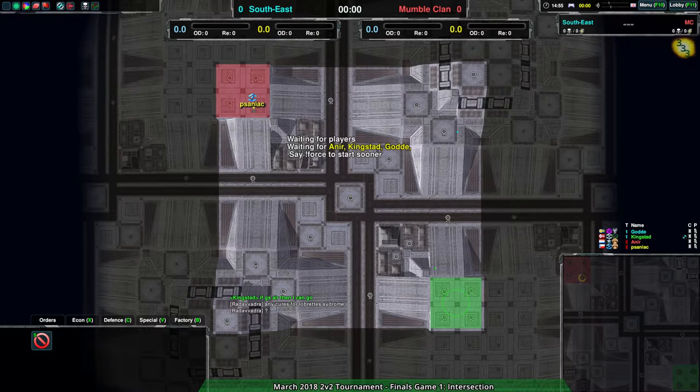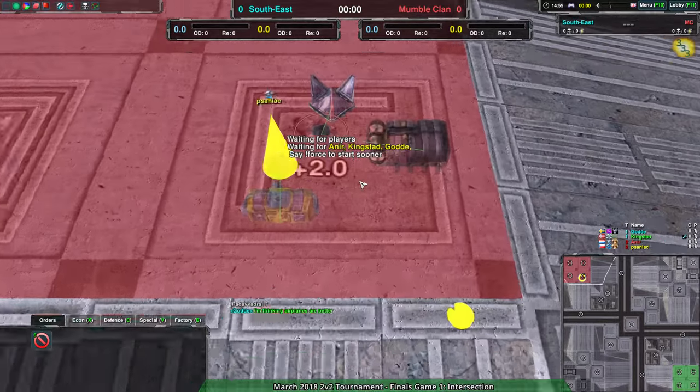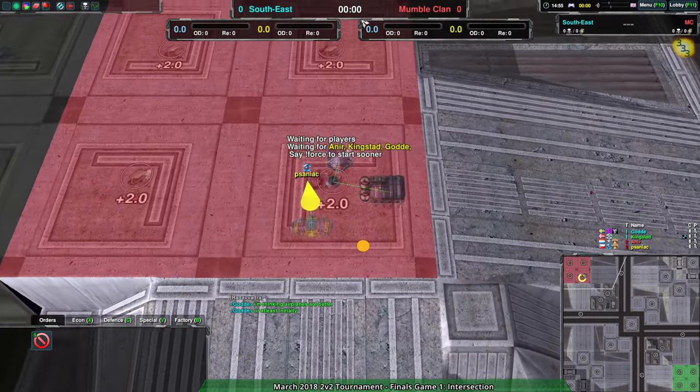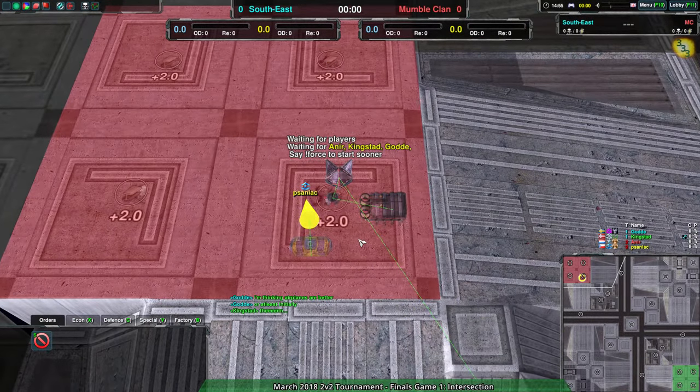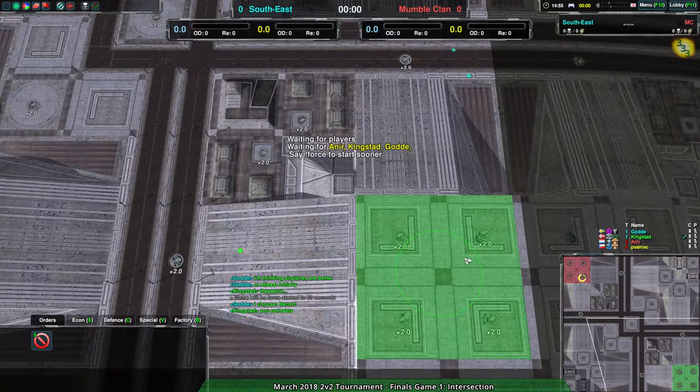The match is going. We have Amphib coming out with Cloakie over to the northwest for Anir and Saniac. Gota and Kingstead, on the other hand — it looks like Gota might be going for airplane. They probably don't want to place fully so they get a bit of setup time. As long as they don't place Commander, they're fine.